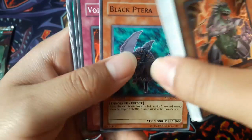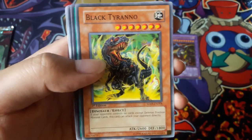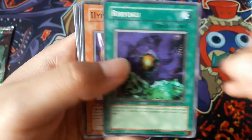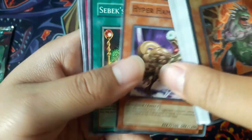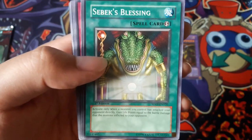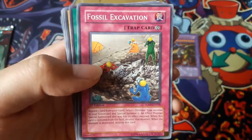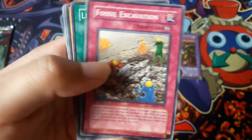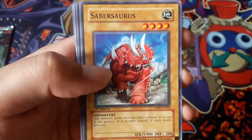Magical Arm Shield, Black Terra, Volcanic Eruption, Black Tyranno, Ryoko, Hyper Hammerhead, Sebex Blessing, Mad Sword Beast, Fossil Excavation, and Lightning Vortex.